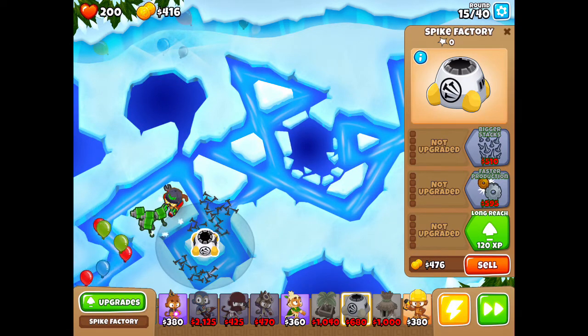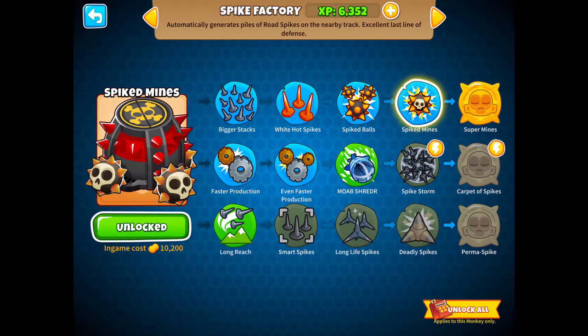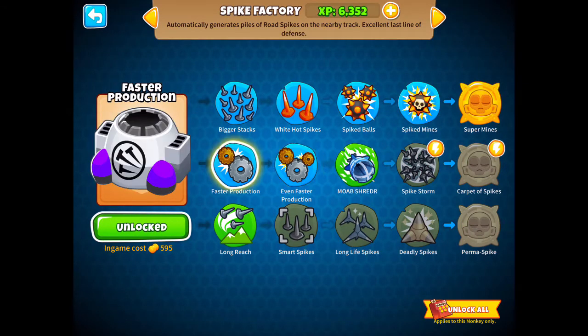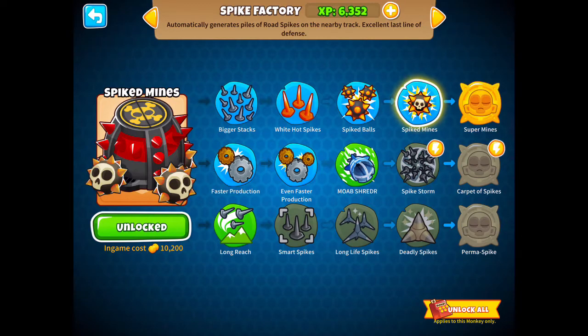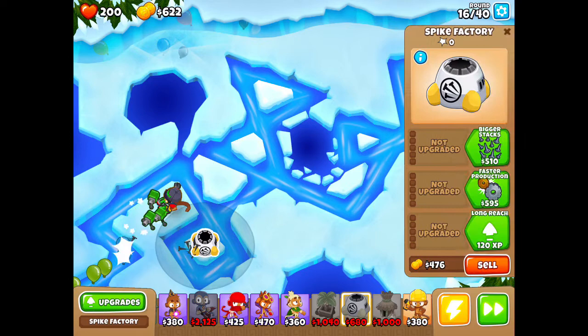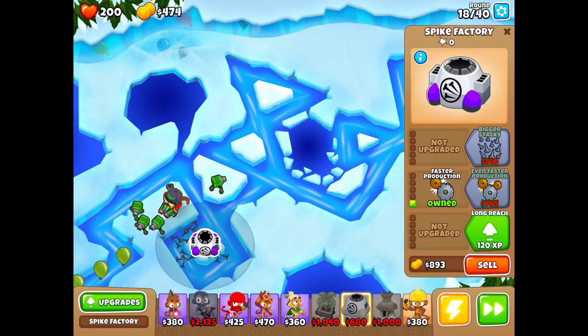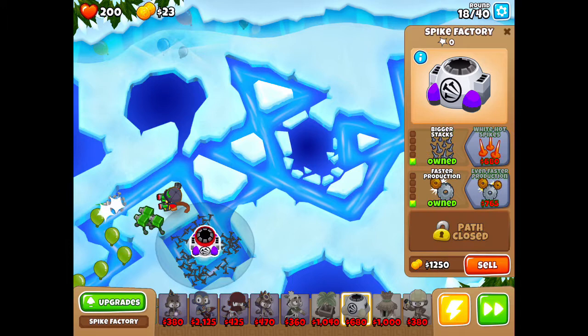I did get Spiked Mines — it's gonna be these two and then all the way to Spiked Mines, not Super Mines. That's a lot of money: Faster Production, Bigger Spikes. I'll get that and then Bigger Stacks. Also, earlier today I played Bloons TD5 on a computer, not on iPad — I'm playing on iPad right now.